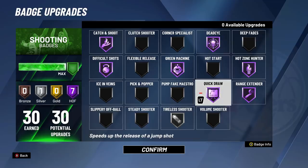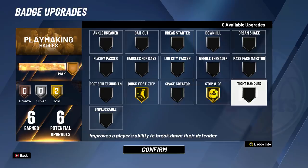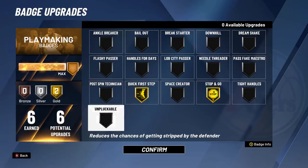Green Machine and Hot Zone Hunter — still testing them out, but a video's coming soon. For your playmaking badges, I currently have Quick First Step and Stop and Go. I'm still playing around with Stop and Go — I might switch it with Tight Handles, not sure yet. Unpluckable is bad this year, do not put it on, it literally does not work. Quick First Step is a must — it helps you get faster speed off of most of your dribble moves or off the catch, and you're kind of slow with your 86 speed.